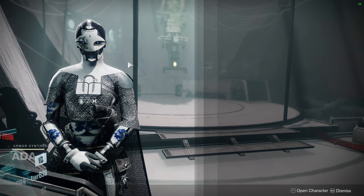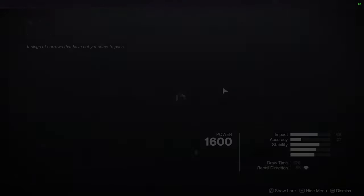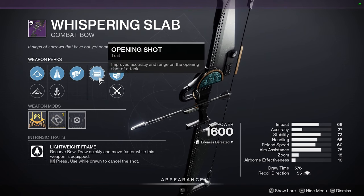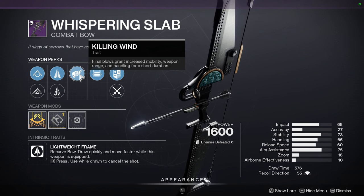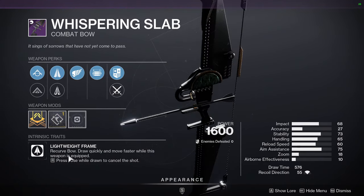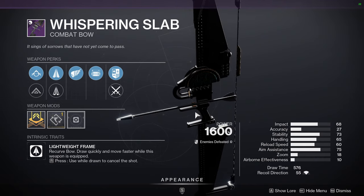We're going to be looking at Banshee real quick. We're looking at Whispering Slab with Killing Wind and Opening Shot. I actually wouldn't mind this one for PVP. Opening Shot gives you more range on the first shot, and since it's a bow, it's always the first shot. Then Killing Wind — once you get a kill, it increases your range even more. I believe Whispering Slab is a lightweight as well, and lightweights aren't great in the meta right now, but I'm tempted to get it.